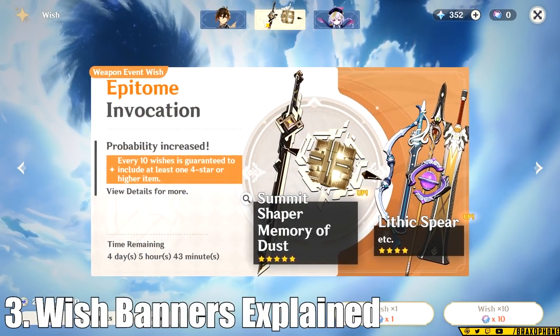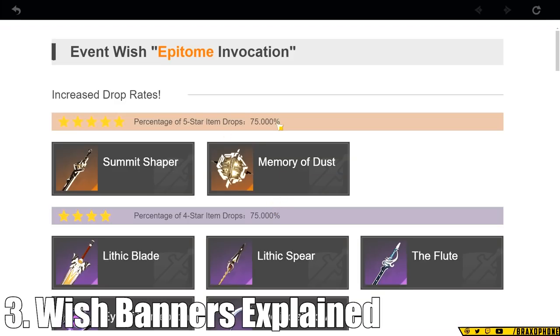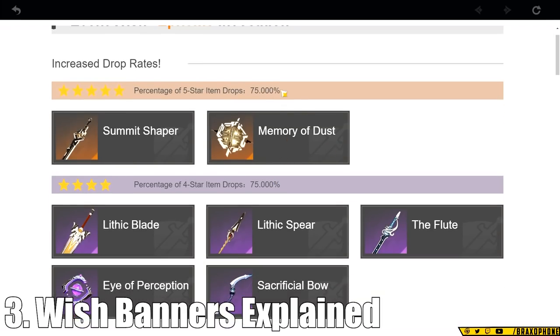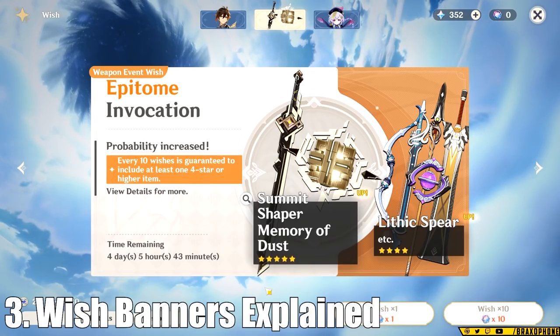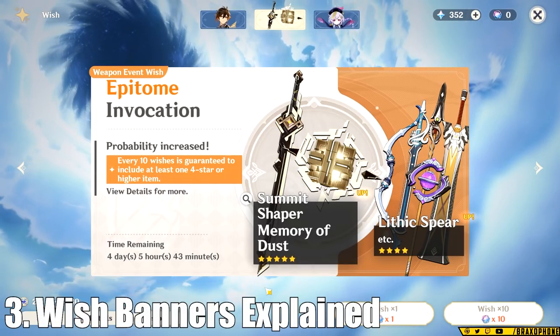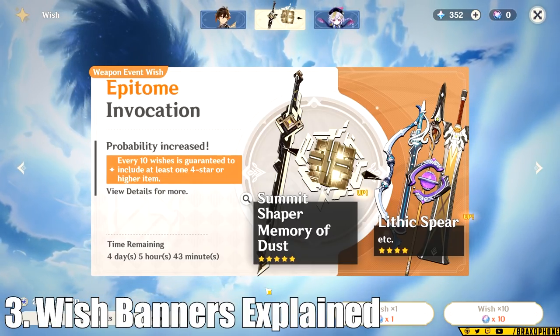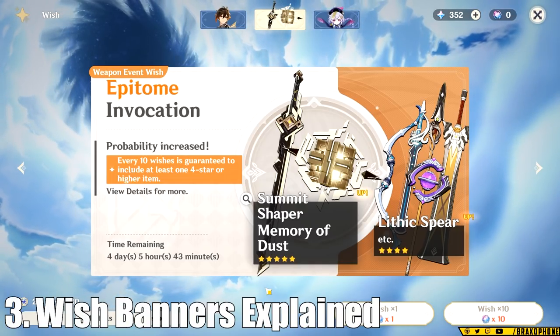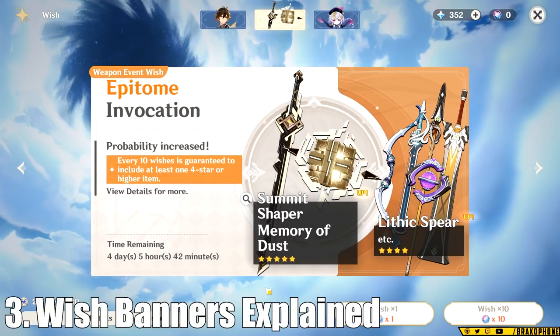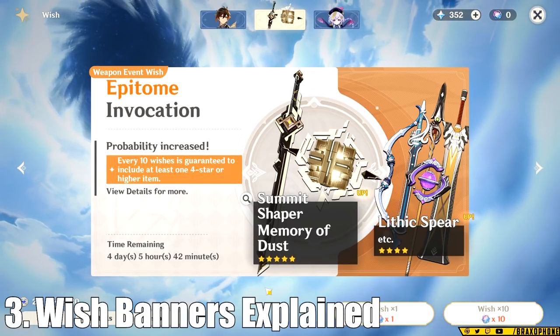Except for the weapon banner, which operates a little bit differently. The weapon banner has its own pity system and operates on a 75-25% chance. Each weapon banner features two rate-up weapons, and when you roll a 5-star you have a 75% chance for it to be one of the rate-up weapons, but there is no guaranteed way to get one of the specific rate-up weapons — it is always a gamble. Unless you are a whale or have an expendable income, the weapon banner is not good for you unless you want both of the rate-up weapons on the banner. One YouTuber spent thousands of dollars and rolled 10 of a rate-up weapon they didn't want in a row. It's really just not a good system right now. Soft pity for the weapon banner is 65 and hard pity is 80.